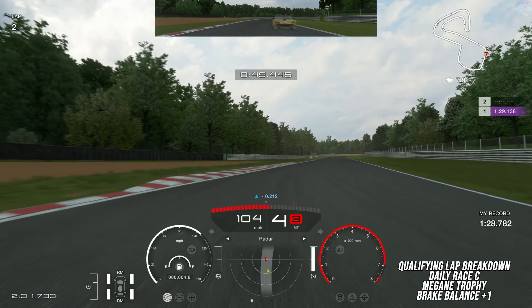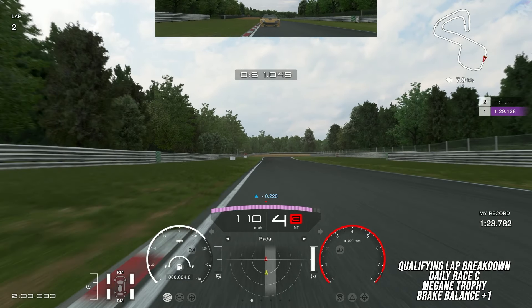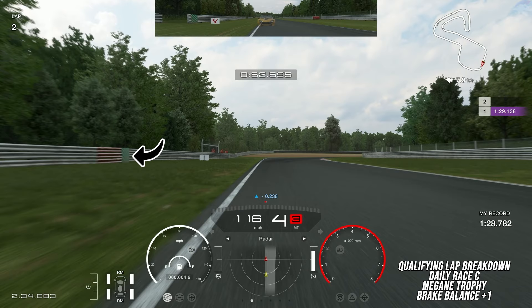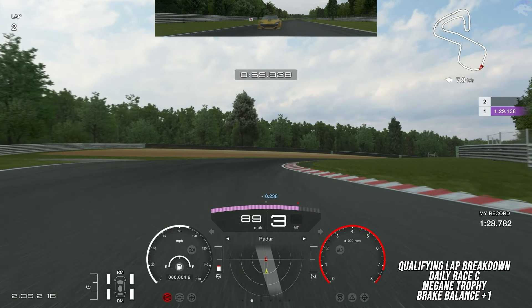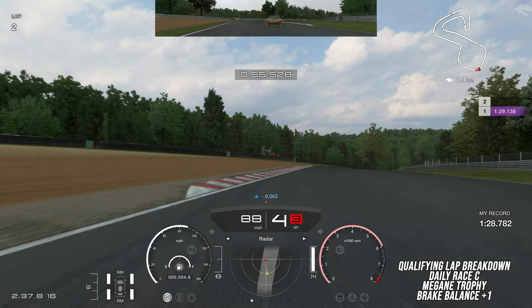This corner is tricky because too much or too little steering will actually have the same effect. On this red and green part of the barrier to the left, right before that, you're going to hit the brakes heavily but not 100% and immediately start trail braking in. Downshifting to third and then popping it back up to fourth right before you hit the apex will allow you to continue rotating beyond the apex, then you can get back on the throttle without going wide.